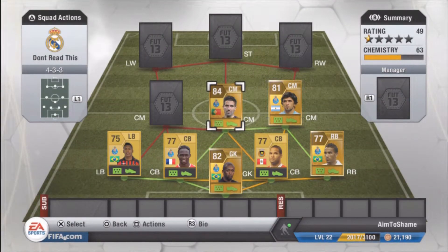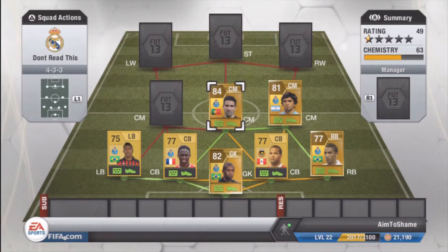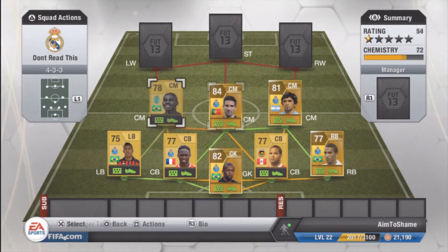Moving on to the centre of the pitch, we have the 84 rated Jean Moutinho, who is absolutely amazing in this game. He was only 1k, but that injury-free trait is always good. The playmaker trait is what kind of won it for me though — he's the centre of attention in the whole attack. He's always got the ball and always getting the right pass off.